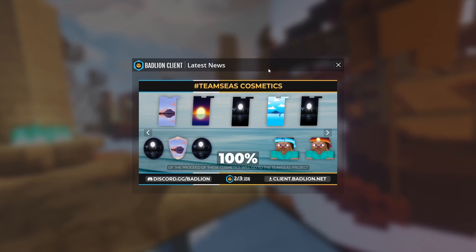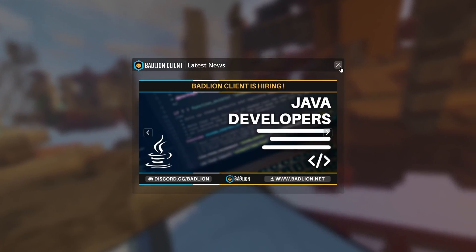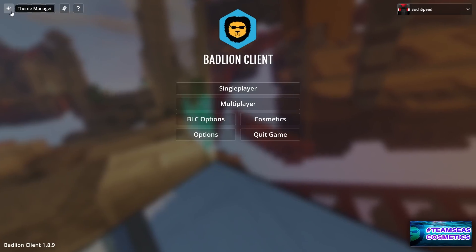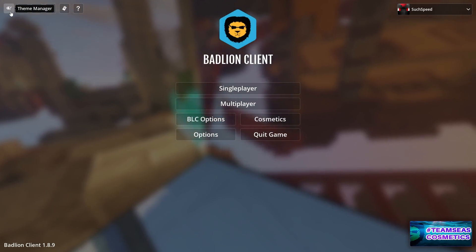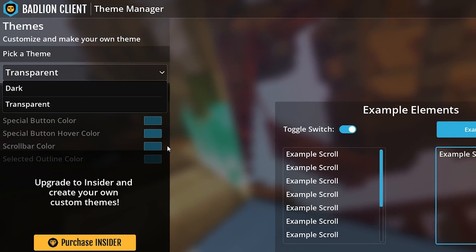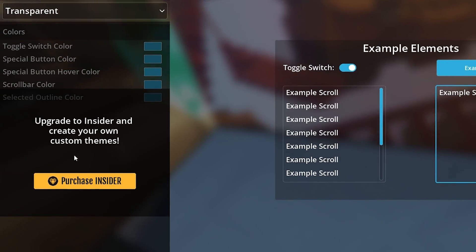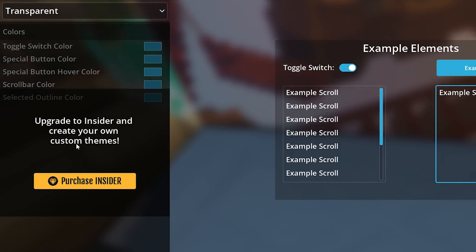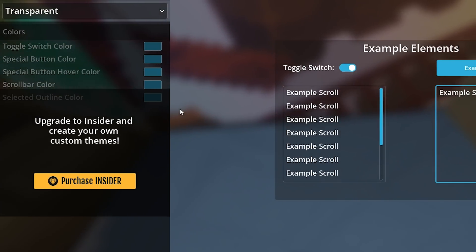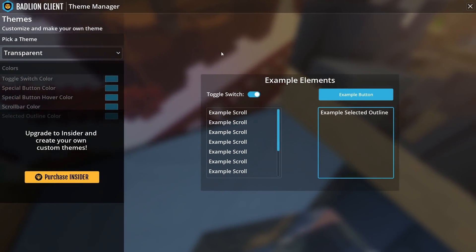As you can see, we're on the main menu right here. Apparently there's been quite a lot of changes. They've got latest news and these little icons in the top left now. Apparently you can change the theme yourself — though you can only really choose dark or transparent. It looks like you need to upgrade to be able to create your own theme, which we'll talk about later. That's something I don't really like; I would have liked to create my own background theme.